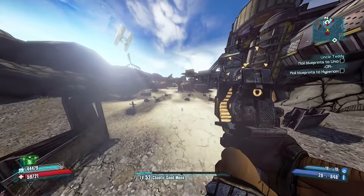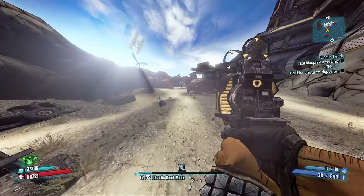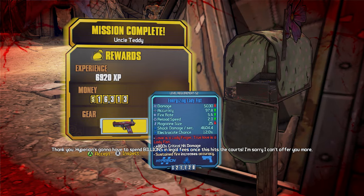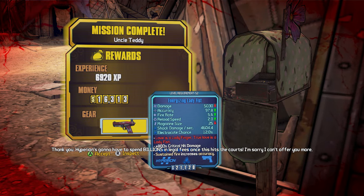Now reload back into the game and turn in the reward again. Simply rinse and repeat until you have the version that you're after. Bonus tip: if you have a friend online, ask them to join you and get them right by the turn-in point.